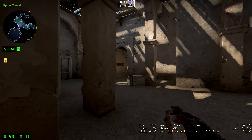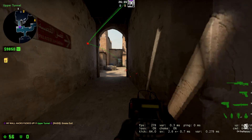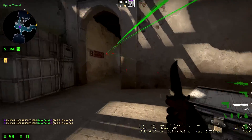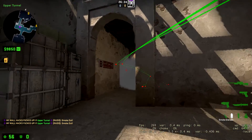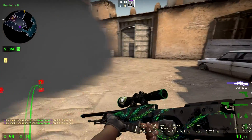The first smoke that you're going to throw is going to be here. That kind of landed further — that was bad. But you want to smoke right. Yeah, I guess that's fine. That's a good smoke.